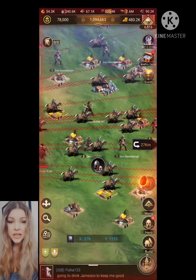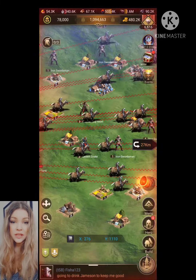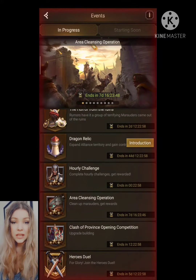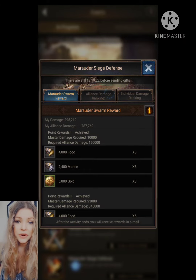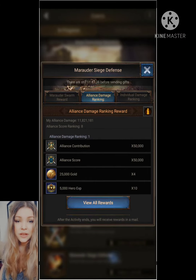As always, you can check the event to see how you did and how your alliance did. Click on the event tab and find the event name Marauder invasion — click on it and check out how we did.